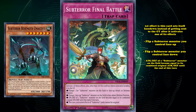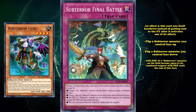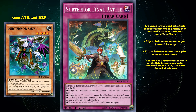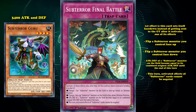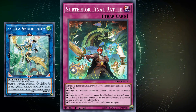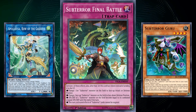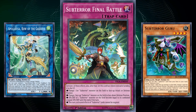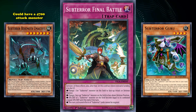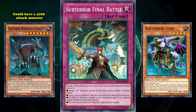And since most Sub-Terror monsters have flip effects, this is an incredibly useful ability for their archetype. Or you can choose to give a Sub-Terror monster a huge attack boost by combining their attack and defense and using that as their attack and defense, giving cards like Sub-Terror Guru 3,400 attack and defense, which is enough to beat over pretty much anything without ridiculously high attack values. And its last effect is that for the rest of the turn, Sub-Terror cards cannot have their effects negated, which is pretty useful against the metagame of negating effects constantly.